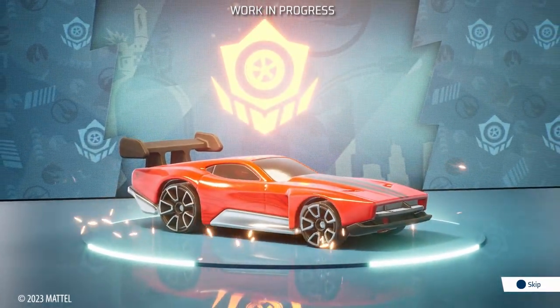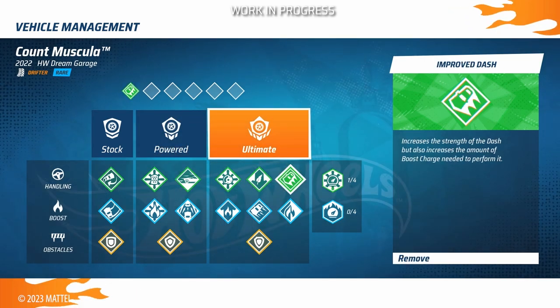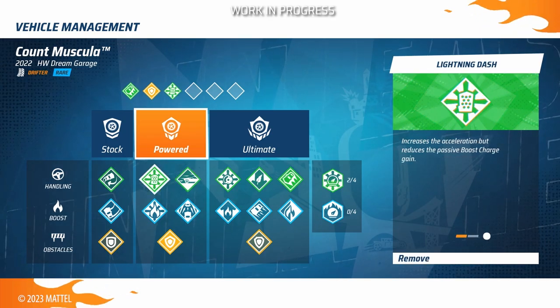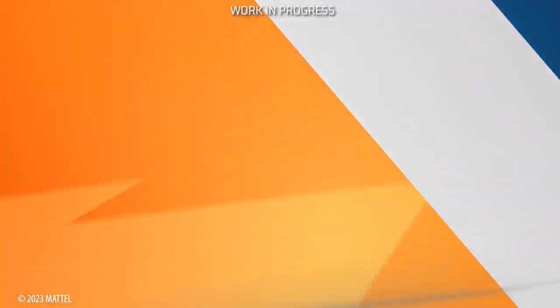It's up to you. Use the upgrade kits to enhance your vehicle's performance from stock to powered to ultimate. Then use the skill points to unlock various perks and customize them to suit your driving style.